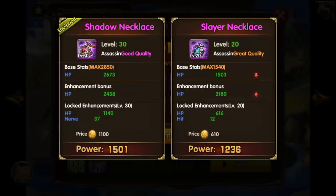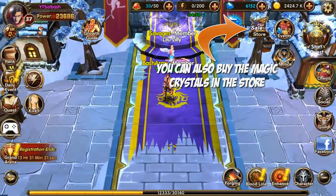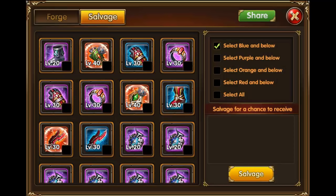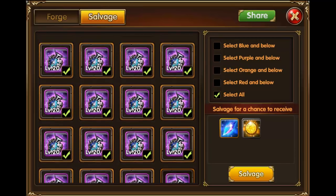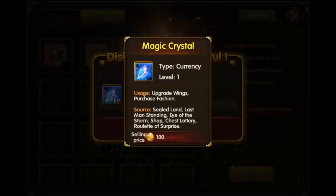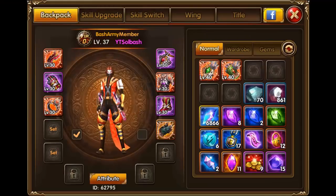We just got 20 of those. Now go back to the forge tab and click on salvage - this is where you're gonna get the crystals from. I'll select all, then remove the ones I don't want to get rid of, like my level 40 stuff. We confirm this and we just got 89 crystals from that one run, plus gold - so it's a pretty good trade-out.